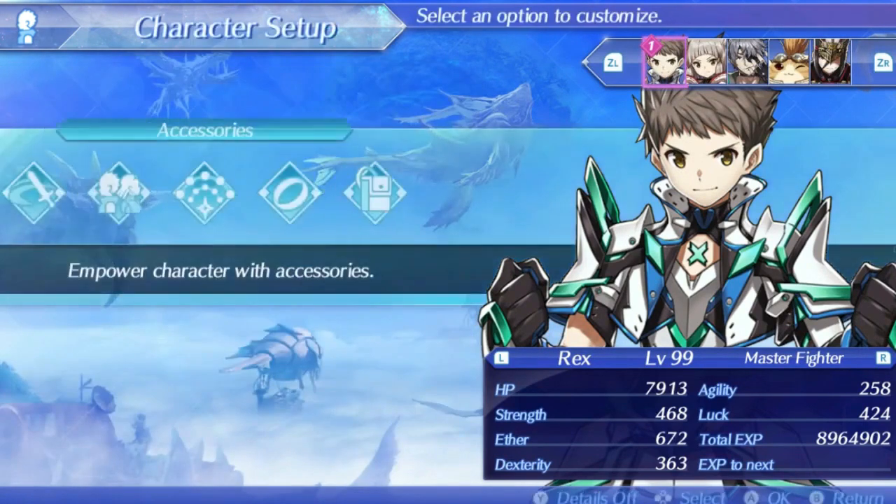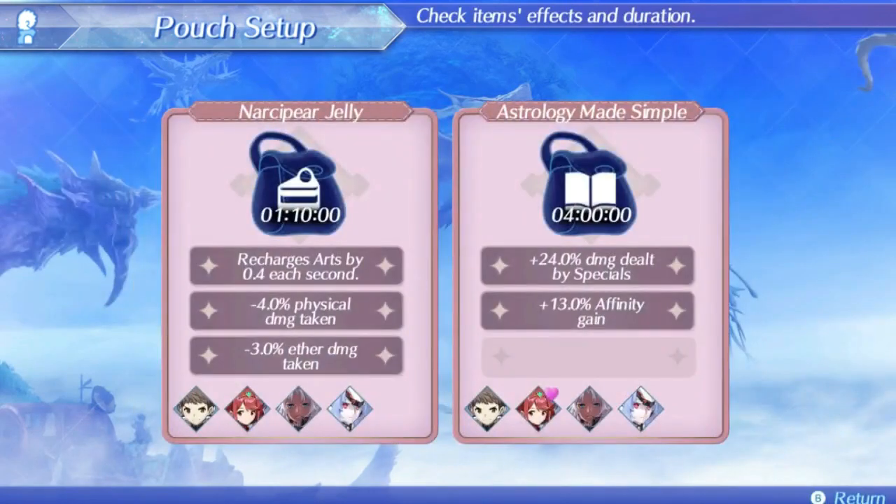For pouch setup, since the Aegis Sword has really low cooldown arts already, I'm going to go with Astrology Made Simple in the second pouch for a special damage boost since Pyra likes books and boosting special damage is really nice. I'm going to put a 0.4 art recharge item in the first pouch — Narcifer Jelly in this case — and that will get boosted by the book to give us some decent art recharge when we need it.